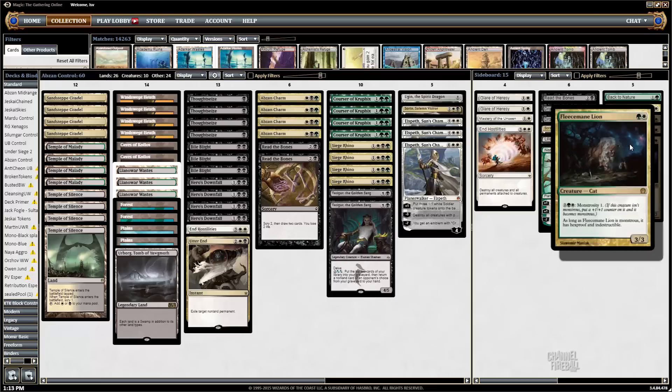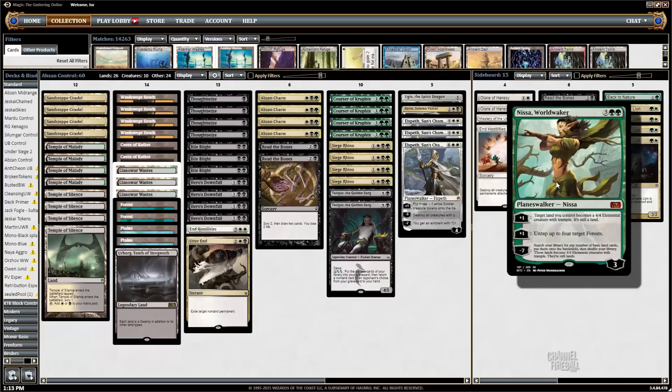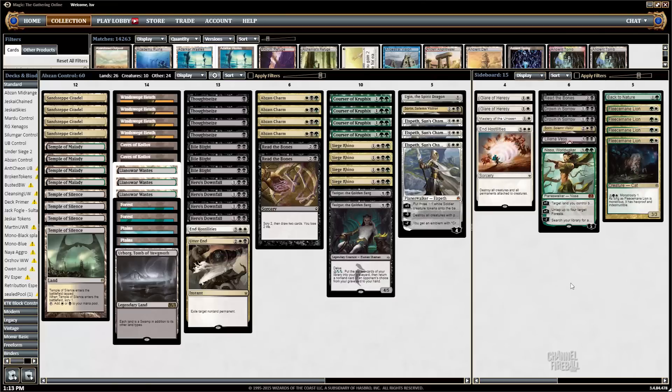The sideboard has four Fleecemanes, because that was the plan. I think the plan's a little less good now that it's more popularized, but even if they know you have Fleecemane you just don't have to board them in — if your opponent's leaving in Lightning Strikes that are otherwise dead, that's a win for you. Back to Nature against red-white decks playing both Chained to the Rocks and Outpost Siege. A royal sampler of Planeswalkers — Liliana, Sorin, and Nissa — against other control decks. Sorin can come in with Fleecemane against midrange and aggro. Drown in Sorrows against aggro, Read the Bones and Mastery of the Unseen against control. End Hostilities for Green Devotion-type decks, and Glare to kill Elspeths and Siege Rhinos.